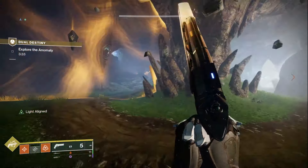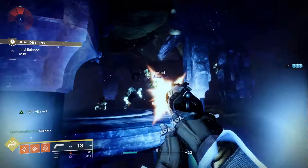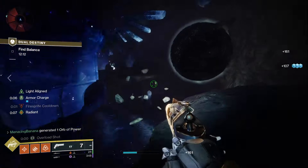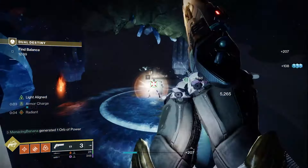Then you'll get into a room with a dark plate above and a light plate below, and this is where you start needing to call things out. The light player will see symbols, and the darkness player will see symbols to shoot. These are the symbols from Vow of the Disciple — pretty easy to call out if you know the callouts. You'll want to tell your partner the symbols and the order you see them so the darkness person can shoot them in order.